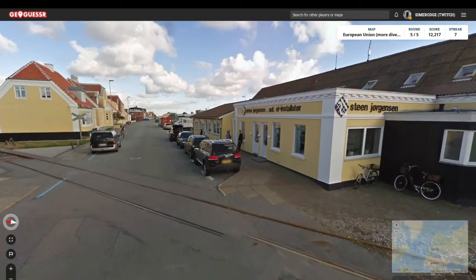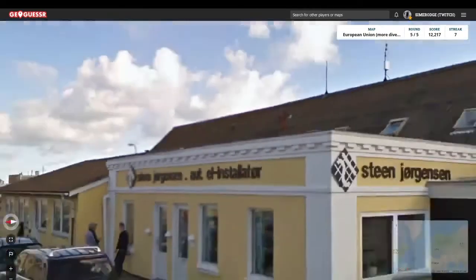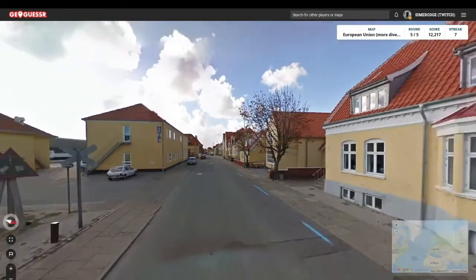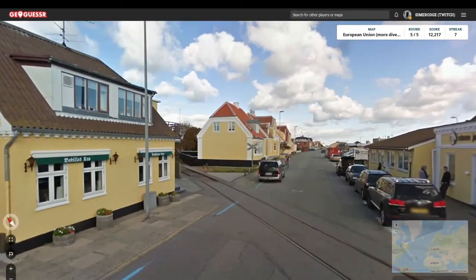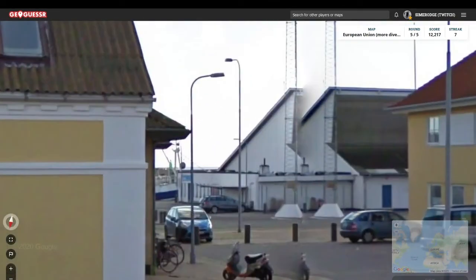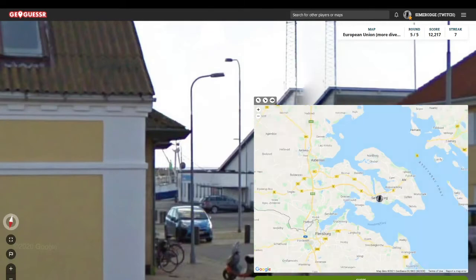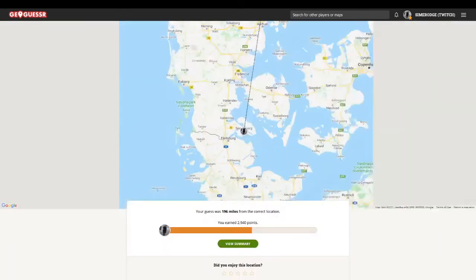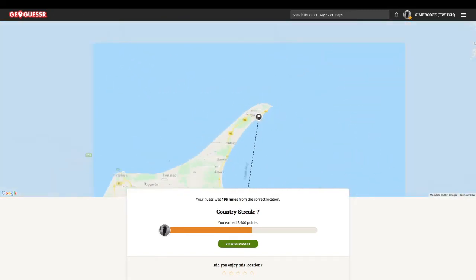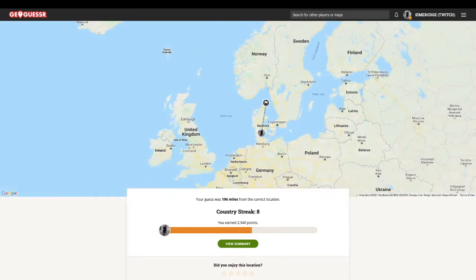Last one of this round — let's see if we can get it right. We've got yellow on the back and Gen 2. I'm thinking Denmark. This looks like a port because we've got boats. I'm thinking close to Germany for some reason, but I could be wrong. It was literally the opposite side of the country, but still the same country — so that's pretty good!